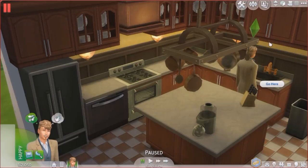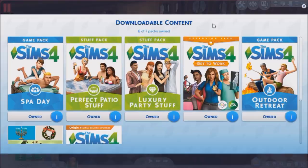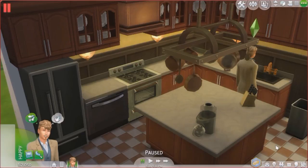Another big significant change to the game is now in live mode. Next to the build mode icon, the live mode icon, and the gallery icon, there is a little icon in the middle that shows all the downloadable content you have — just like it does on the main menu, it'll show you everything you own.